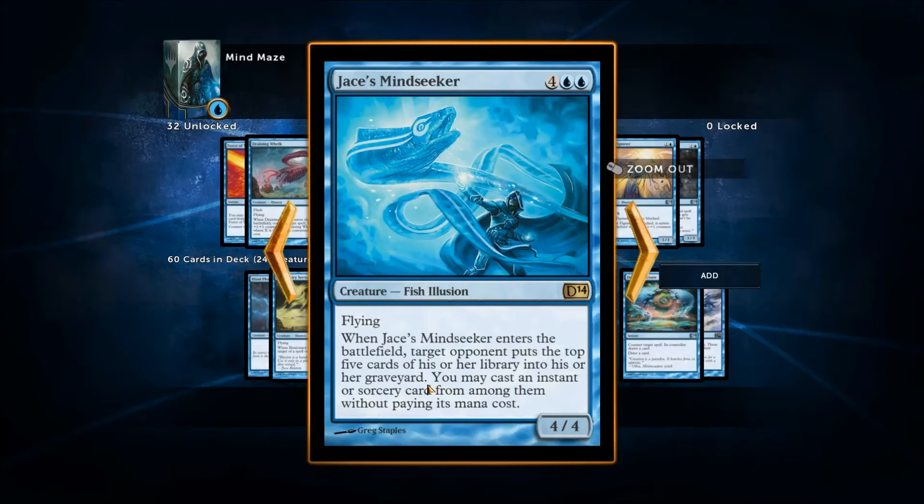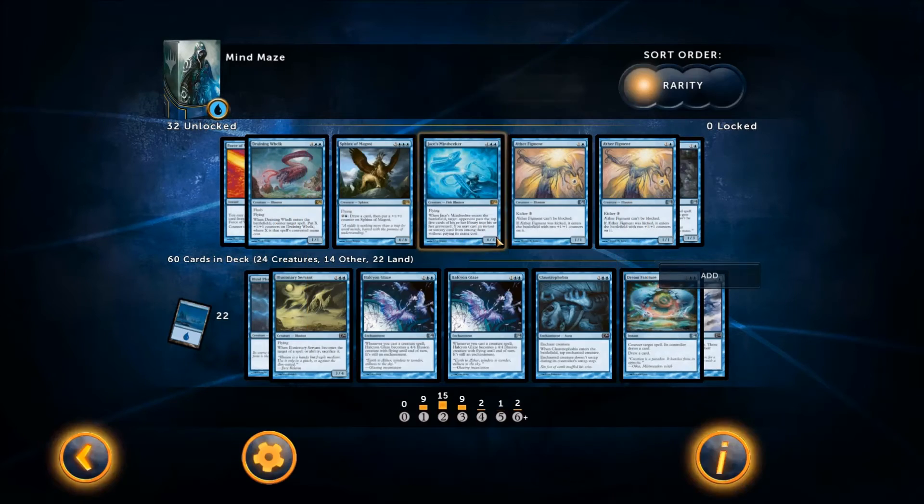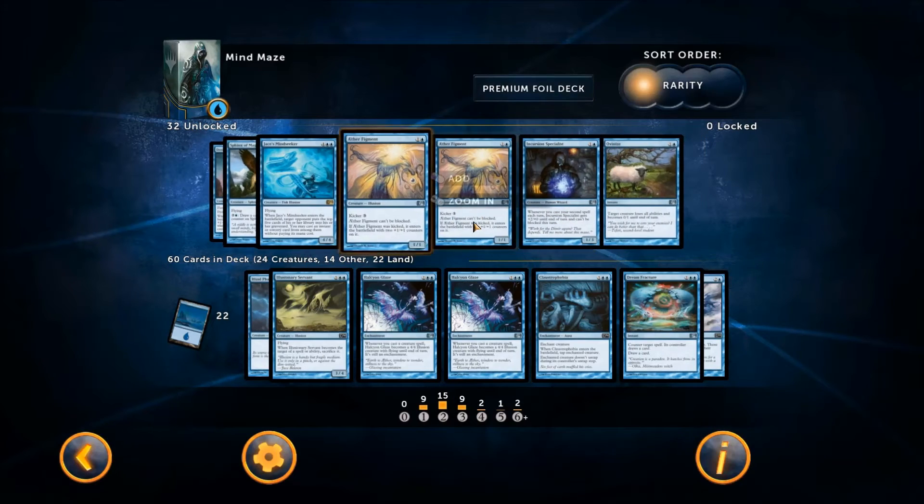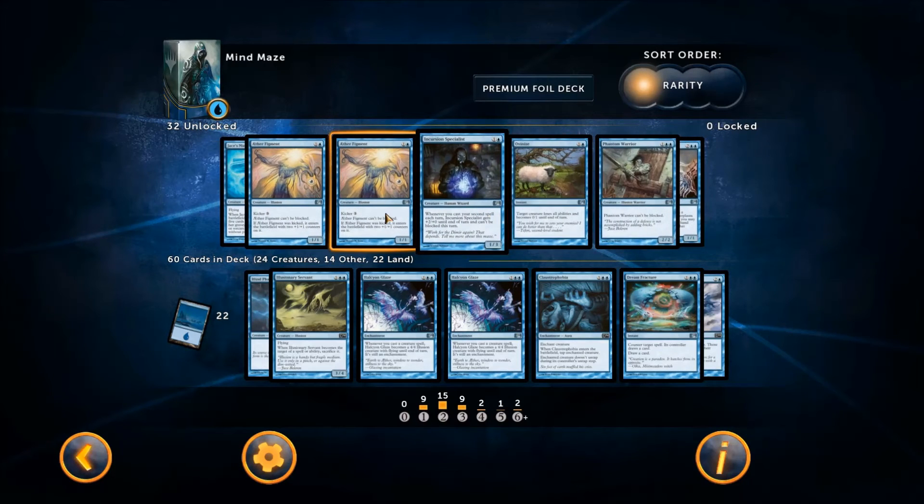This one I really wanted to include too: six for a four four — when it enters the battlefield, target opponent puts the top five cards of their library into the graveyard and you can cast an instant or sorcery from it without paying mana. It's too situational and risky, and six for a four four without that effect isn't worth it. There are also some unblockable illusions I took out — they just didn't fit.